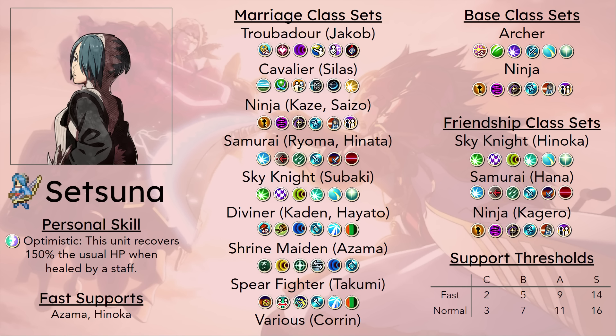It does not matter what class you put her in — she will probably never struggle to reach doubling thresholds. And she does benefit a lot from the extra damage-stacking skills of Elbow Room and Luna. Comparing promoted level 20 then level 5 Mechanist Setsuna to level 5 Master Ninja Saizo after promoting at level 20: Setsuna is down by 7 attack, she has 5 higher speed (which is often just overkill), she has 20 less hit, and she has less avoid than Saizo thanks to the extra avoid bonus given by the Master Ninja class.